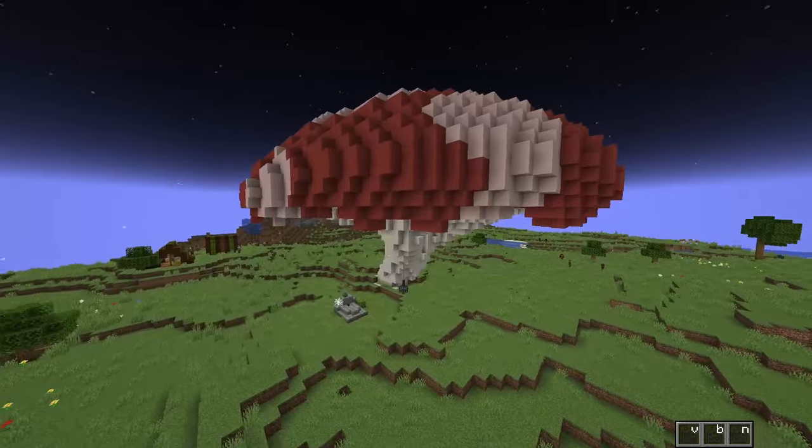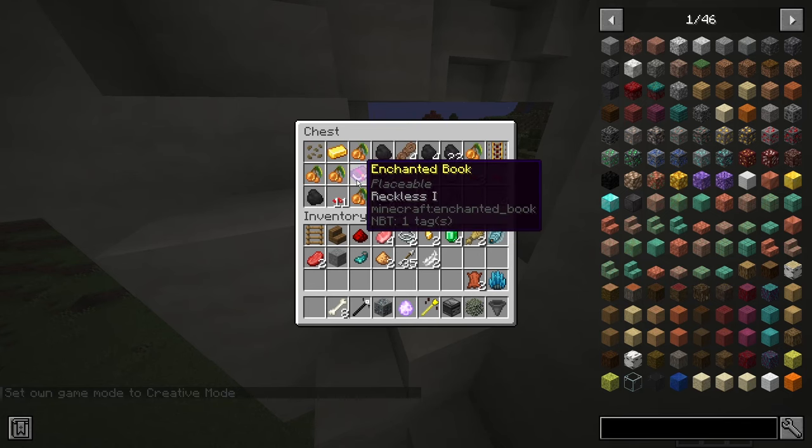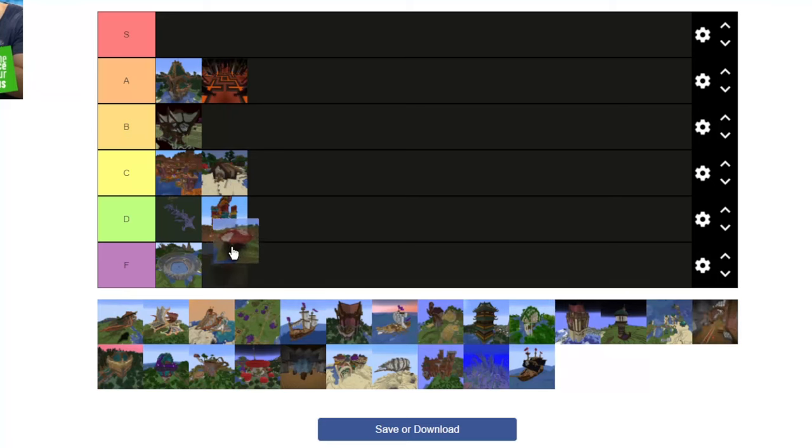The Giant Mushroom is mostly visual. It's a good source of mushrooms. There's one chest with mediocre loot, and that's about it. So definitely D.